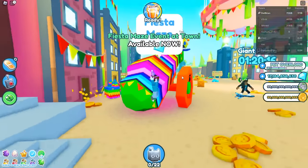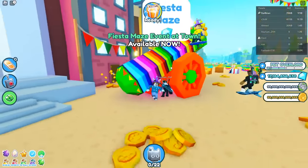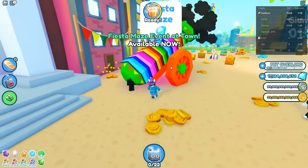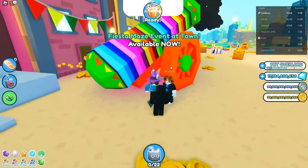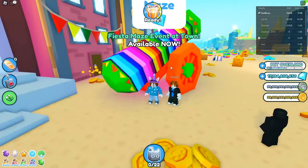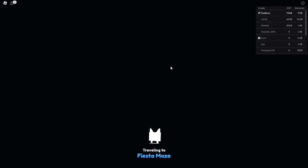A majority of the update takes place in this cannon, so just go into this cannon and it will teleport you to the Fiesta Maze. However, the E circle isn't showing for some reason — everyone is trying to go there. It takes one at a time, but we got in!